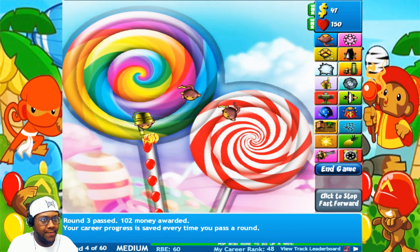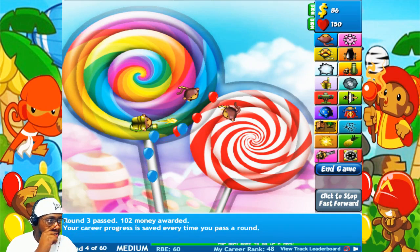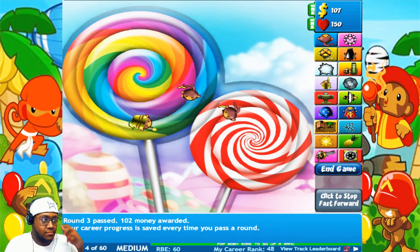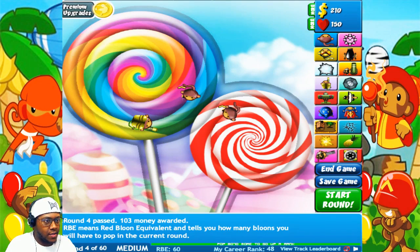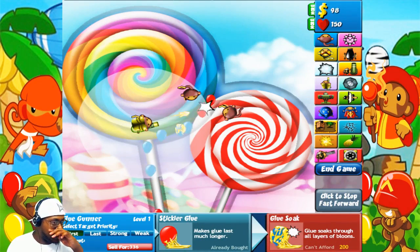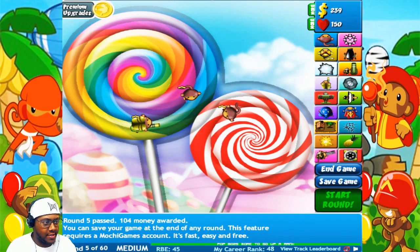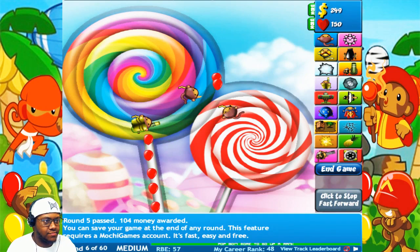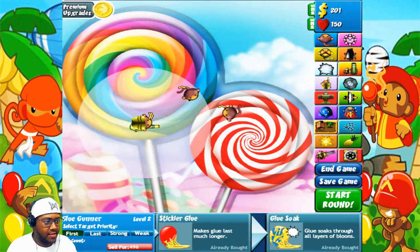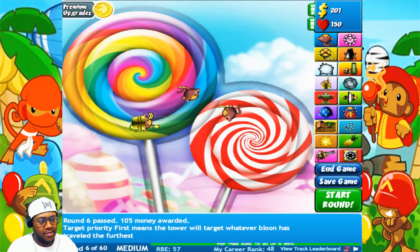For the people who don't know, we're gonna get one here and level it up three times. Alright, clear these balloons out. Now, once we get to the third level up I'll explain why they're so good. They're good because they just slow down balloons and make it easier for the other towers to pop them. That's one reason, but the other reason is that the glue eats through balloons.